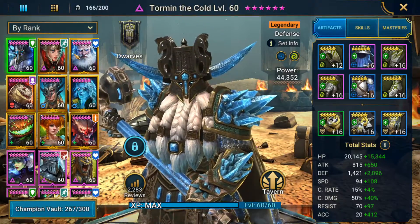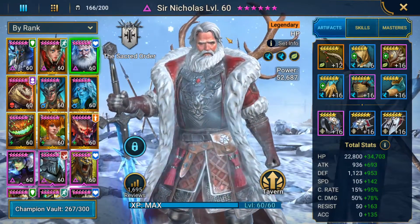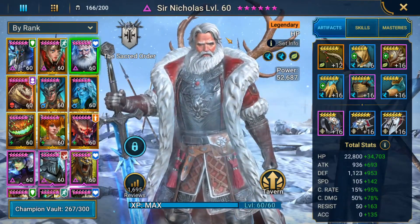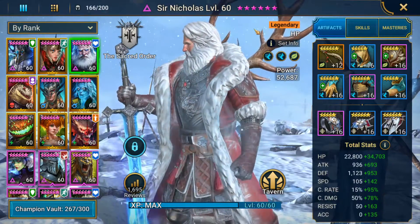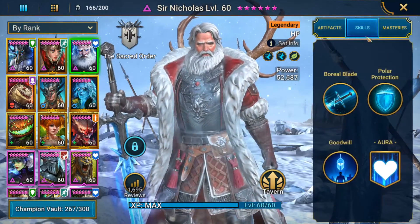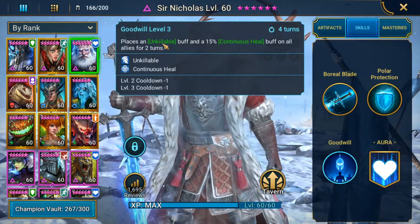First, the man that makes it all happen is Sir Nick. Sir Nick can be replaced by champions like Roshard the Tower — really, you have to have either a Sir Nick or Roshard the Tower. If you have at least one of those champions you can make this work, and the reason is that on a four-turn cooldown he has an unkillable, and Roshard the Tower has a block damage. That four-turn cooldown is very important.